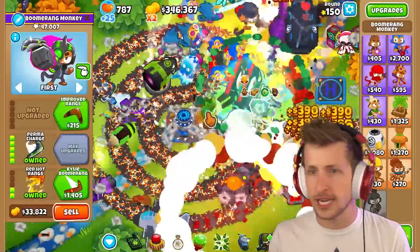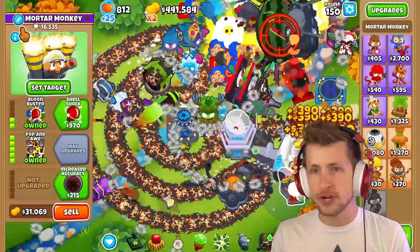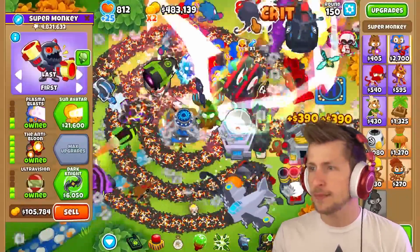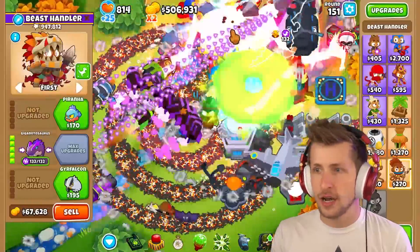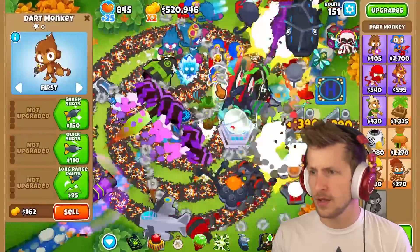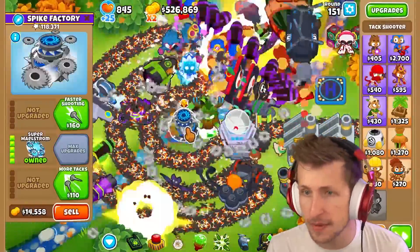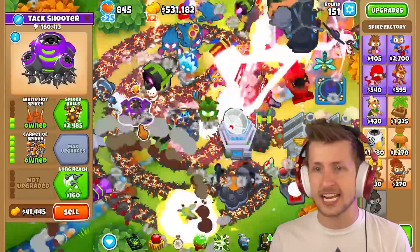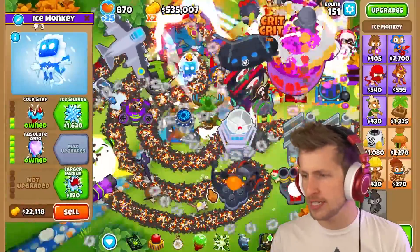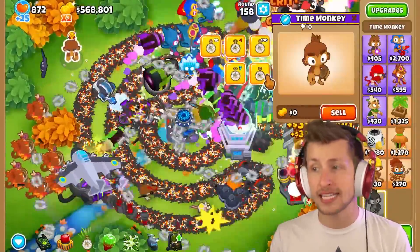Everything's getting intense. Druid of the Storm has a lot of pops. The Mortar Monkey is not as good as I was hoping. Heli Pilot at five million; Beast Handler at a hundred thousand; the dart monkeys are doing pretty well. Five million on the Monkey Buccaneer — that's amazing. The Spike Factory — wait, that's the Tac Shooter — not that great.